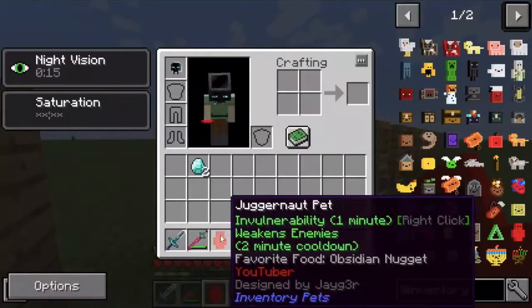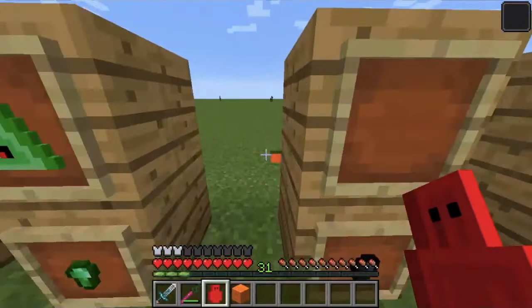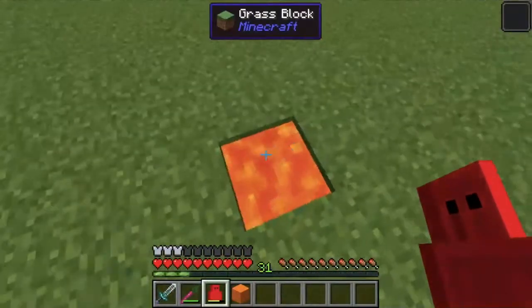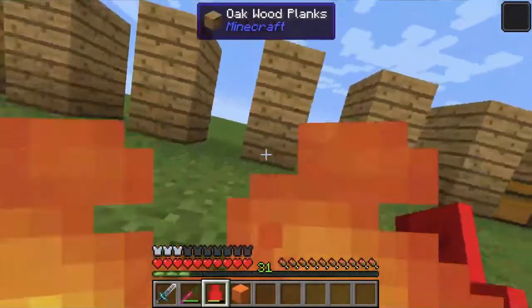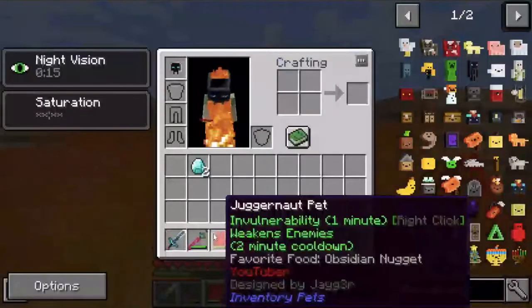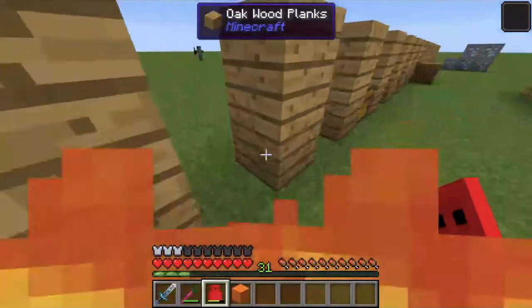Next, we have the Juggernaut pet. It makes you invulnerable for a minute whenever right-clicked and weakens enemies around you. This uses Obsidian Nuggets and makes you immune to every form of damage in the game. It can affect your armor though, so your armor might take a little damage.